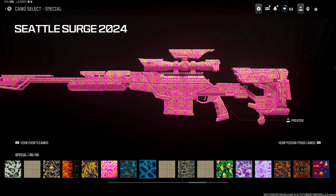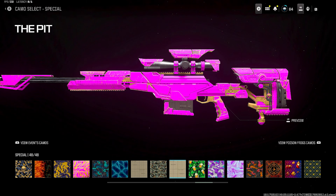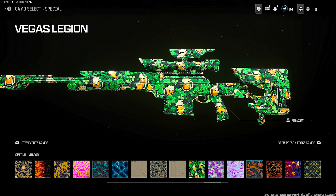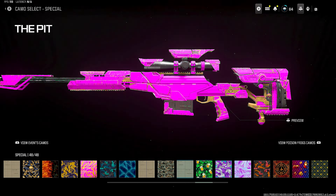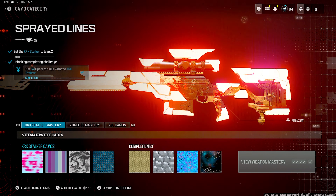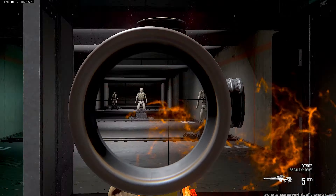I guarantee if I throw Rotten Inferno on and play with it, it would look crazy in game. And here is Windfall — this is probably one of the best camos. I don't even know if it's released yet, I think they've been putting it off forever. Let me put on Rotten Inferno and check it out in game because I want to see what it looks like when I get a kill.